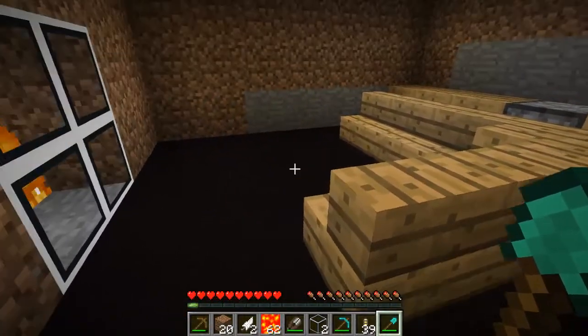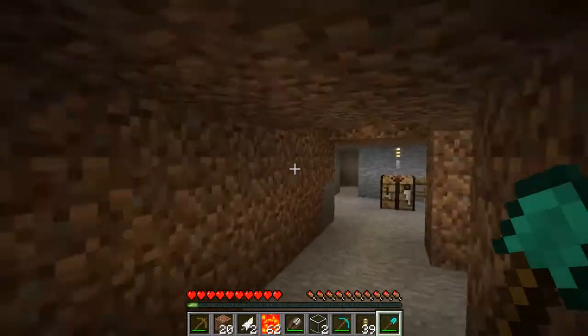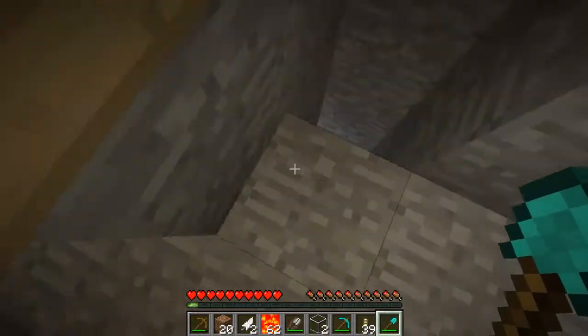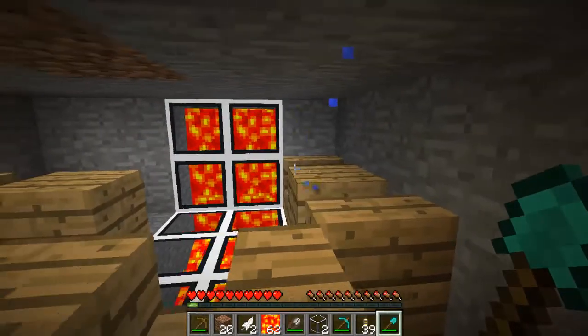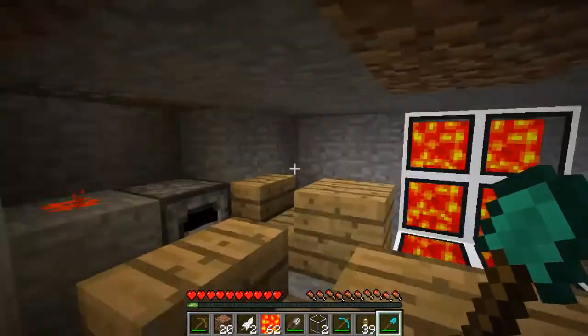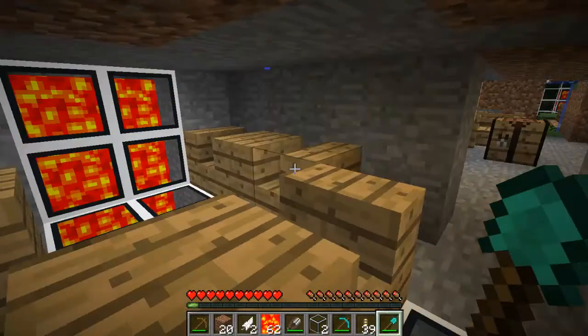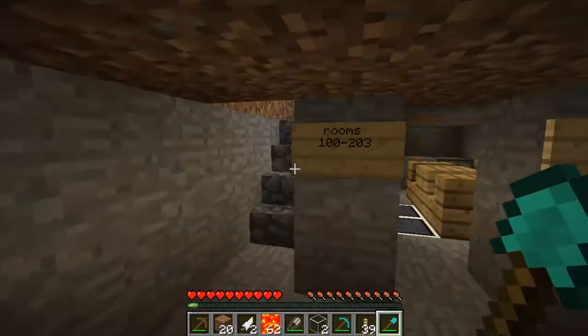This was before I knew about the signs for the chairs. I had a little lounge area for the guests. I was actually going to do a whole expansion and make a really big fancy underground hotel to put on Planet Minecraft and all that stuff. But this is kind of the cafeteria area, and seriously my Minecraft just keeps clipping like crazy — I have no idea why.